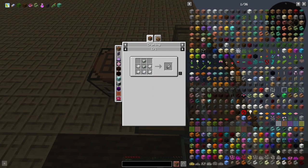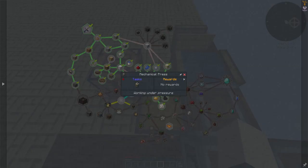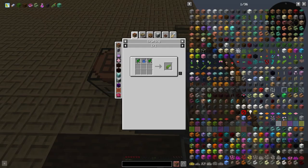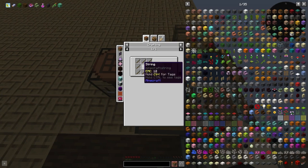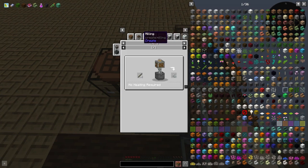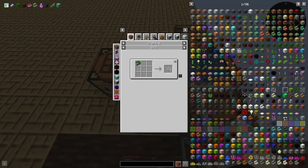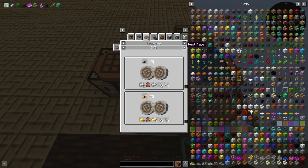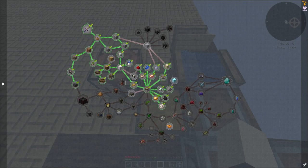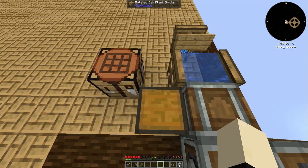Okay so that's iron. We need a mechanical press — yes, that makes sense — more iron, then copper. We need to go there, there, and then there. How do we get copper? Sifter. We need string — four sticks, that's it. I'm going to make a mechanical press and mixer so we can get some coal.